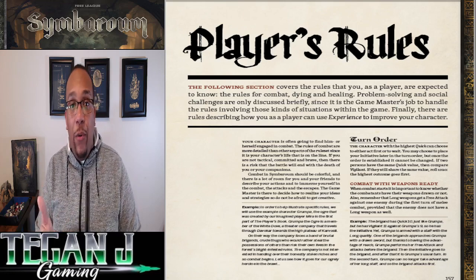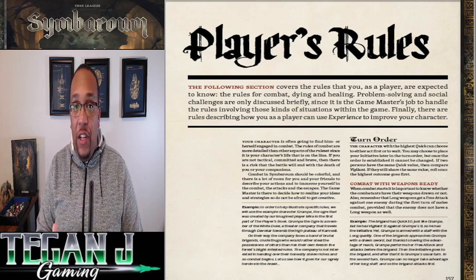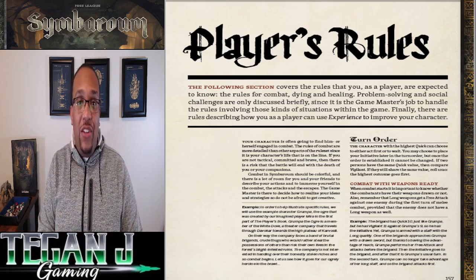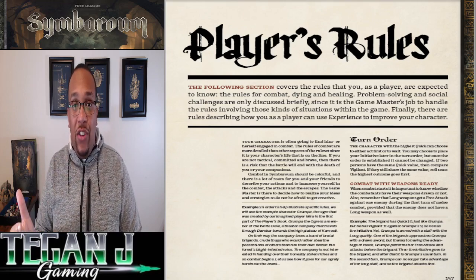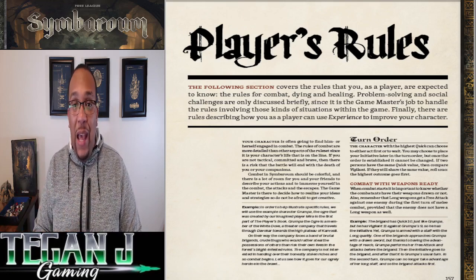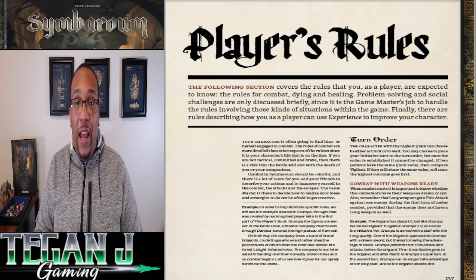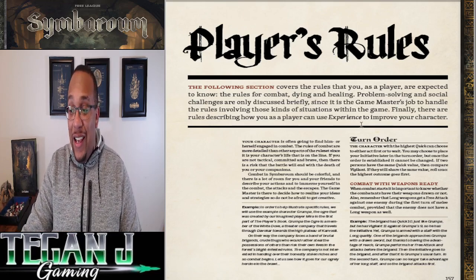If there's a tie in Quickness, Vigilance is the backup stat — higher Vigilance goes first. And if both Quickness and Vigilance are tied between a player and an enemy, you roll a straight d20: highest goes first, lowest goes last.